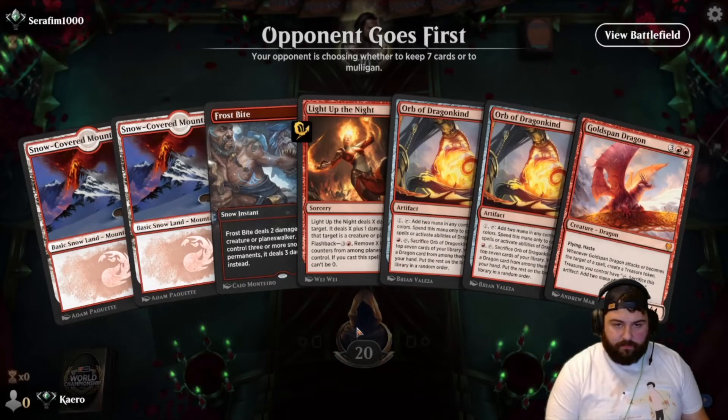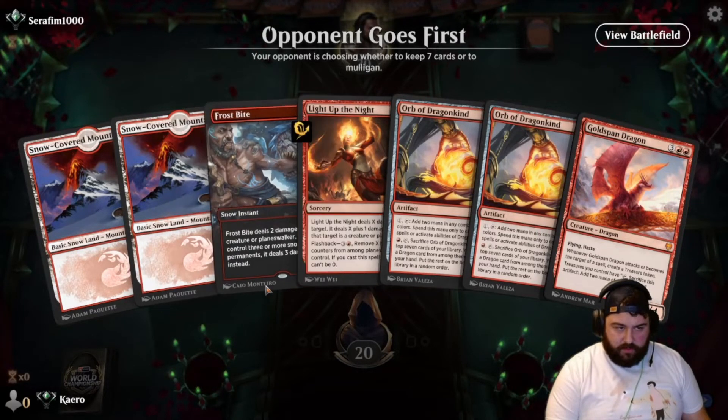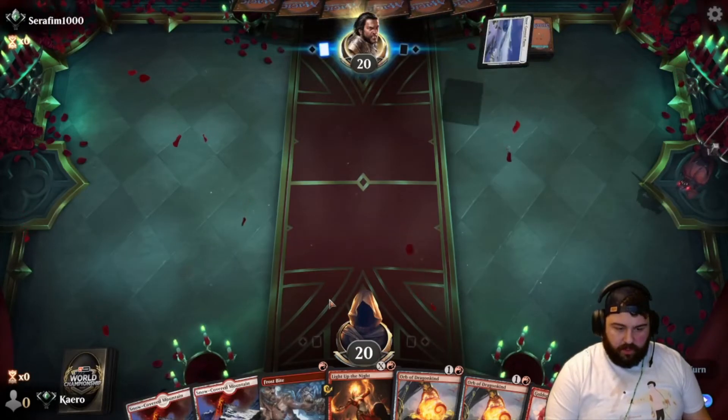We're on the draw again. Arena's saying hard mode only tonight. We have an Orb to help with our dragons, we have a Frostbite for turn one if we need it. Got to hope to draw a little bit of mana.